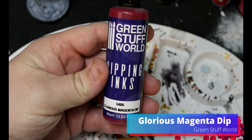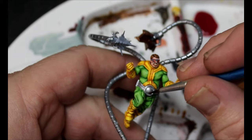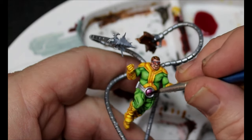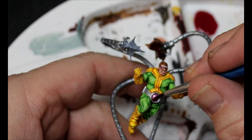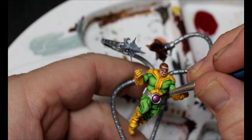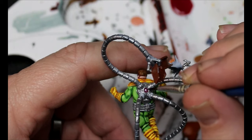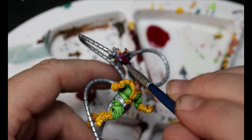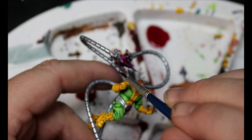We're going to take some glorious magenta dip from Green Stuff World. I'm not a huge fan of these, but they do go really nice over metallics. So we're going to use this on his ab blaster light. We're also going to do it on the center part of his back blaster light, and use this on the explosion coming out of his tentacle cannon as well.